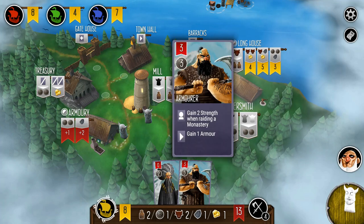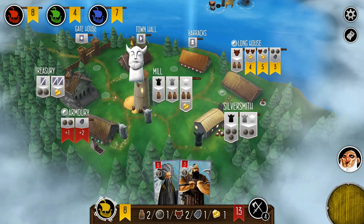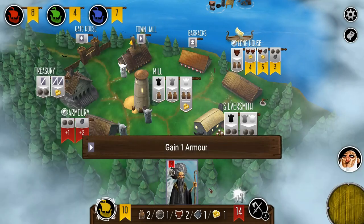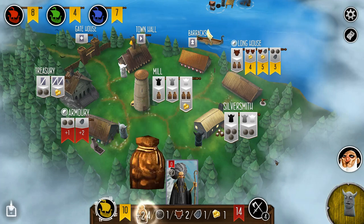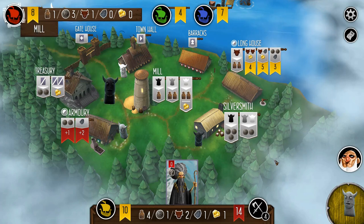I can't play into the silversmith either. I'm kind of stuck. The treasury is always an option, but I'm not a big fan of giving up cards for short-term gains. So I'm going to sacrifice the expensive guy, gain an armor — which is never really a bad thing. Now do I want to take the money or the provisions? I'm going to take the provisions, and I think that hopefully will prove to be wise.